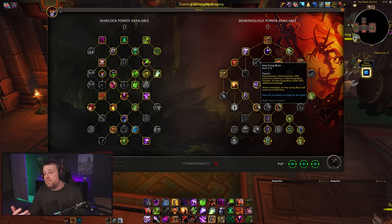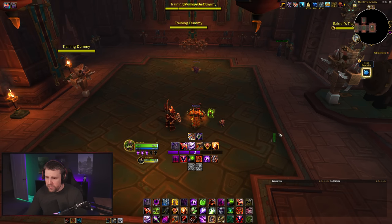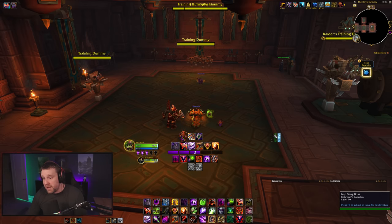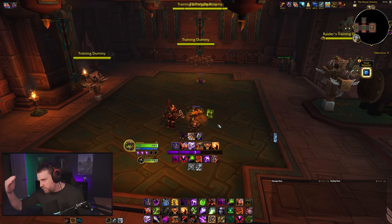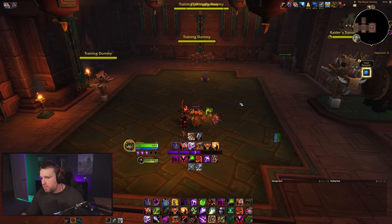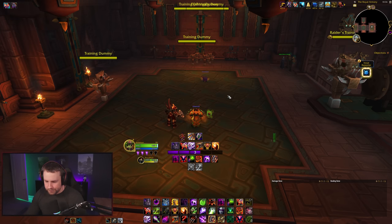The critical rule: the Imp Gang Boss must be imploded — if it expires passively there is no chance to get an imp from it. In two or more stacked targets, Implosion is a DPS gain. The general rule of thumb now is to Implode before your Imp Gang Bosses start expiring to guarantee more imps. The RNG is wild — sometimes 15 out of 20 imps are Imp Gang Bosses, sometimes only three out of 25. A WeakAura to track this is highly encouraged; I have one available via Wago, Twitch, and Discord links below.